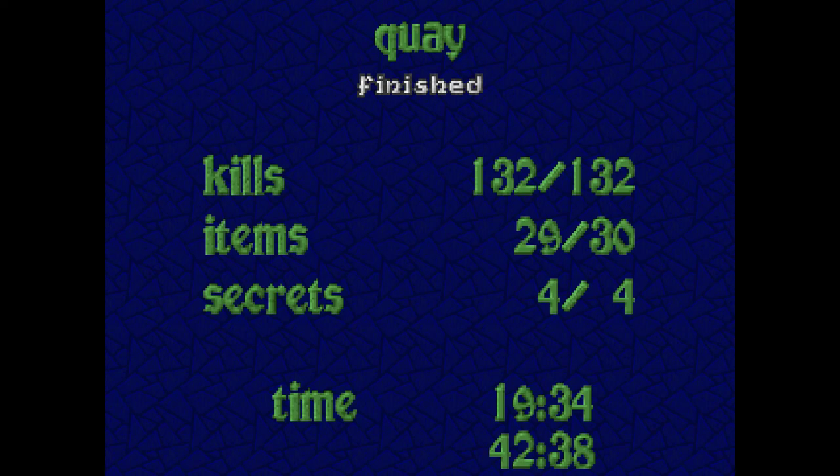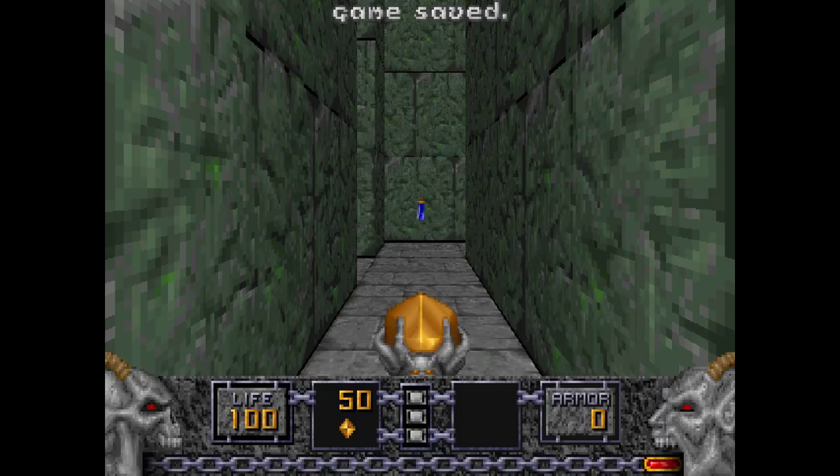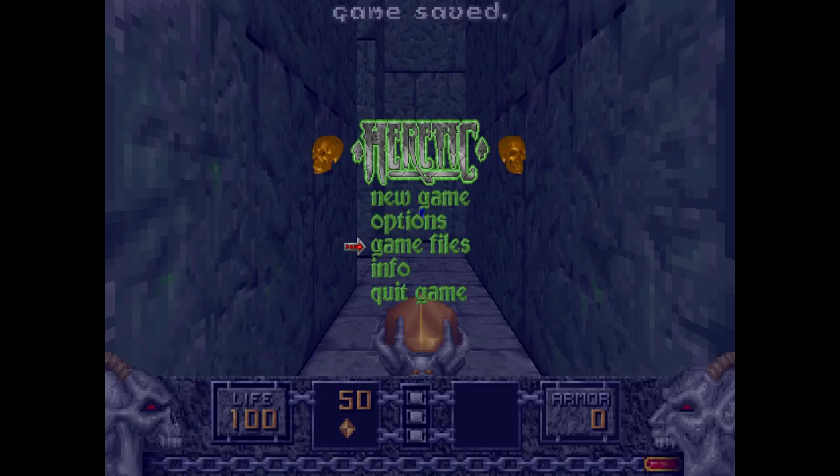What a level, huh? Iron Liches, Molotaurs - the classics. Took me a few attempts to do this one in fact, because it is a bit challenging and I don't have ample enough opportunity to do it all that much. But now that we're done with Quay, we can go to the secret level - the Skein of the Sparrow - which we will do in the next video. But until then, toodaloo.